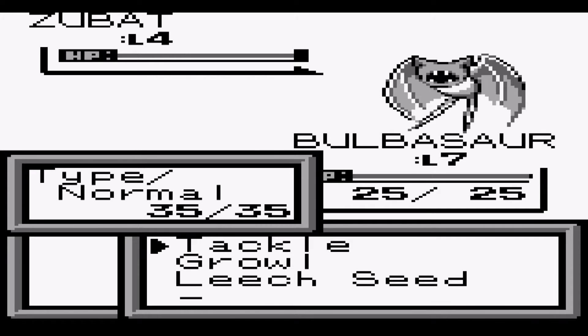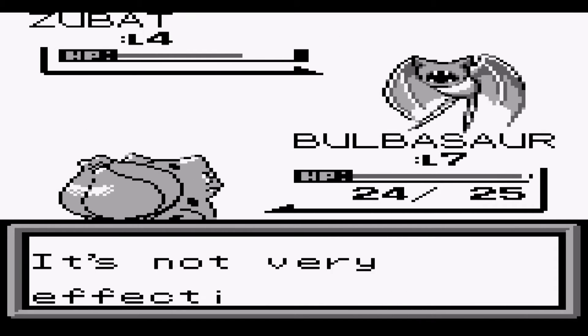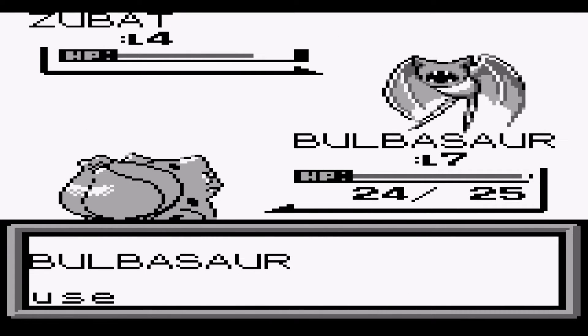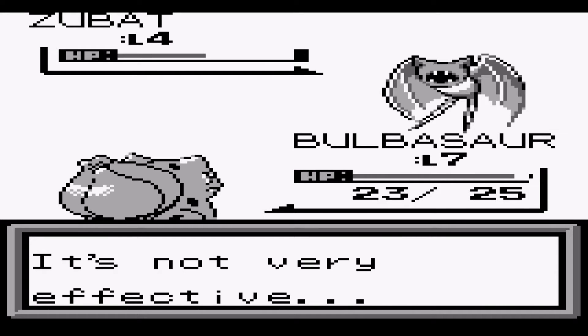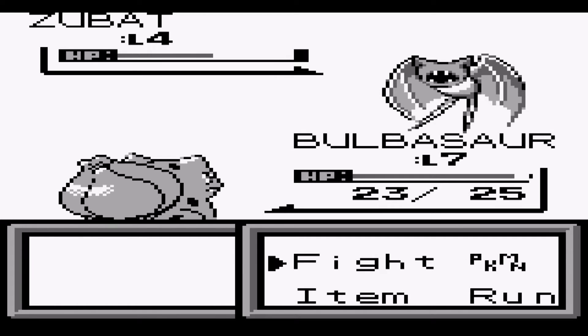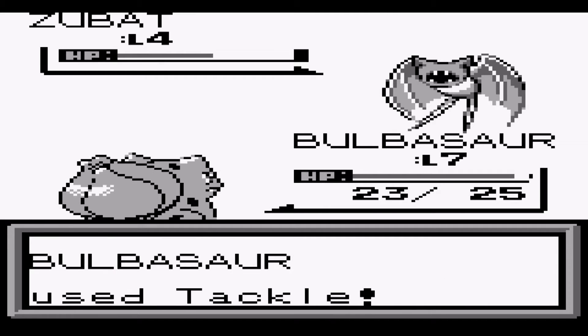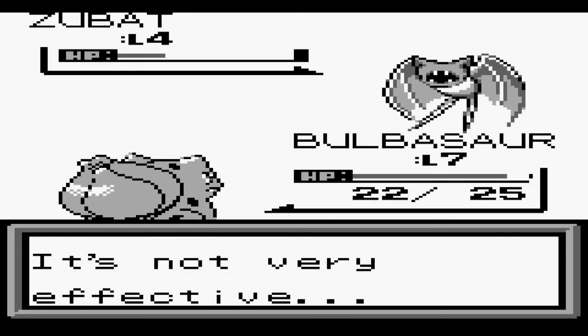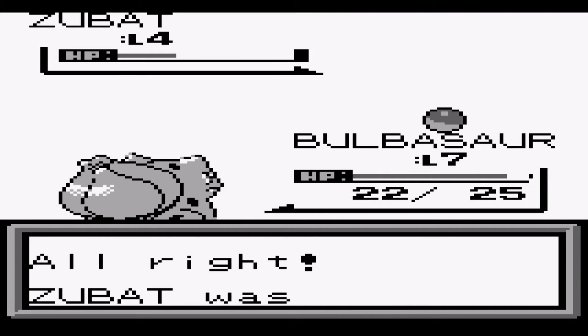Speaking of which, there's a Zubat now. Gen 2 had basically no fire types — they had Growlithe and that's not even a full fire type with many fire moves. That was actually a problem up until Gen 2, maybe Gen 3 to a certain extent. I remember Rhydon in the first set of games — I don't think he learned any Rock-type move at all. He's Ground/Rock. They never expected the series to explode as much as it did.